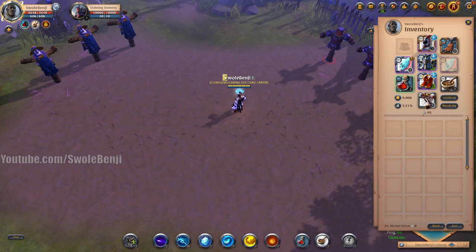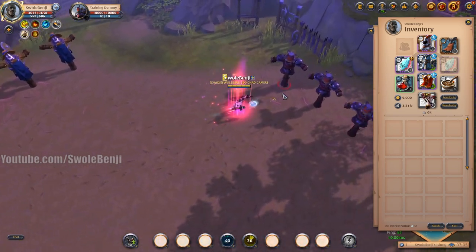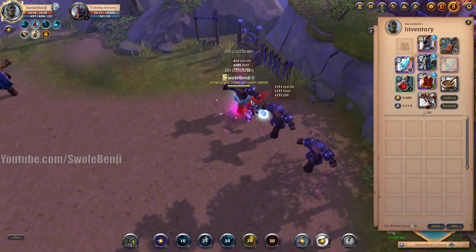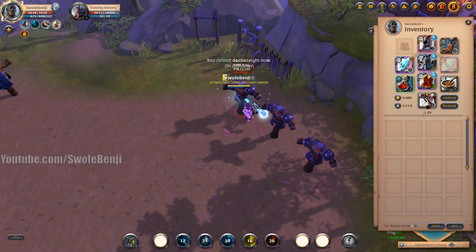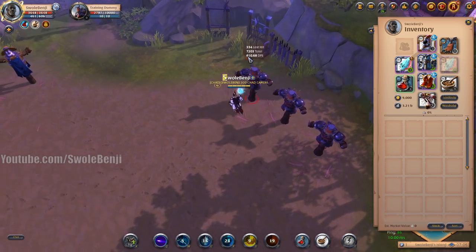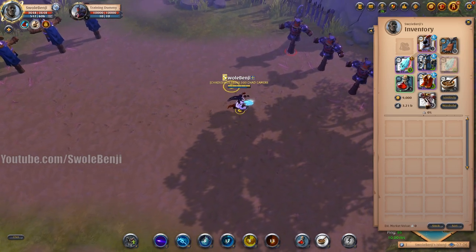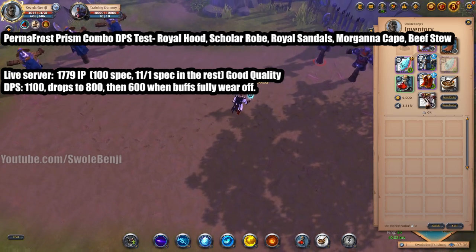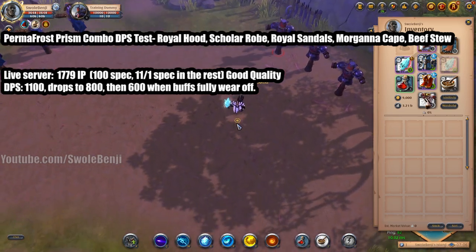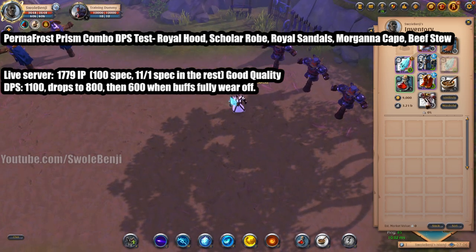Here we go again — activate helmet, charge it up, boots, and we got the six-stack. DPS is over 1,000, around 1,000 DPS, dropping to about 600 once all cooldowns are down. So roughly 800 to 1,000 DPS — actually pretty impressive. Result one: 1779 IP, 100 spec in permafrost, 11 in the rest, good quality weapon — 1,100 DPS dropping to 800 then 600.